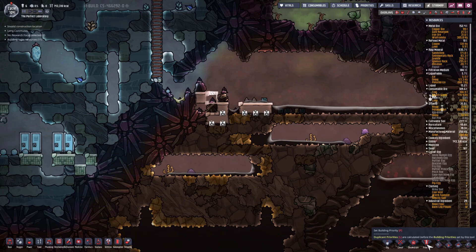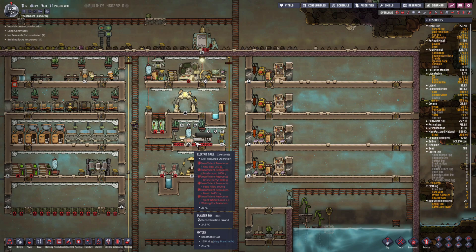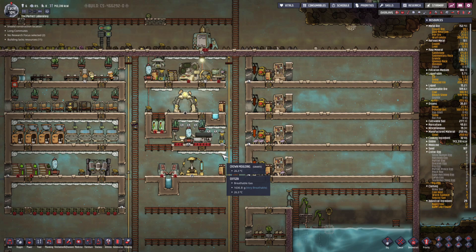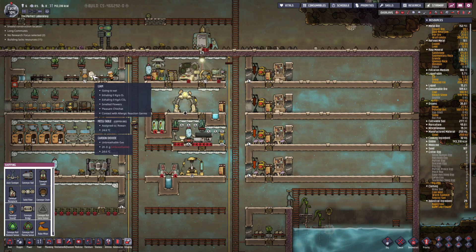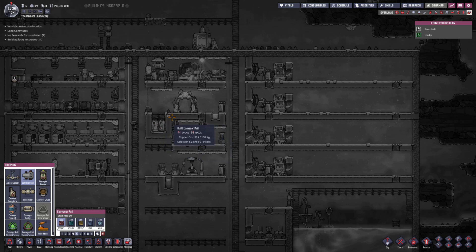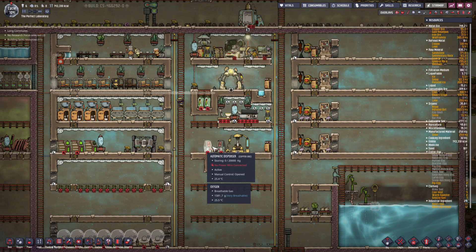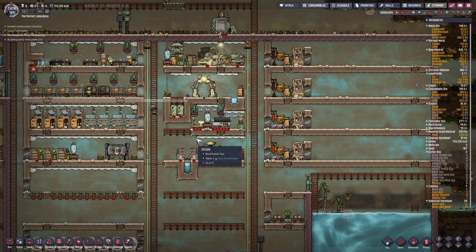That's all I want to do down here for now, so let's go back up. My duplicates will be starting to deconstruct all of this stuff. In the meantime I also want to start building shipping rails because we need to make sure Liam is working on this stuff - he's the only one who can build these things so he's going to have a lot to do. We're going to make rails from about here all the way to there, and then go through there - that should be the shipping rail for the foods.